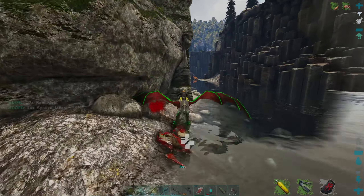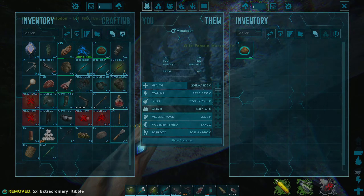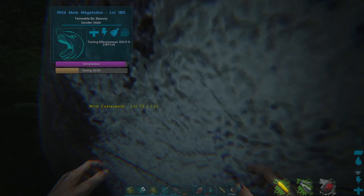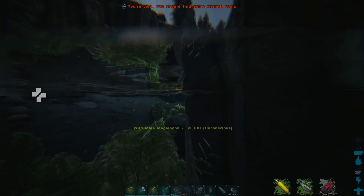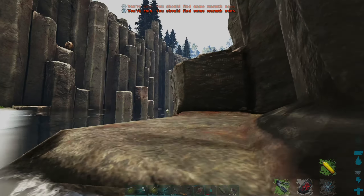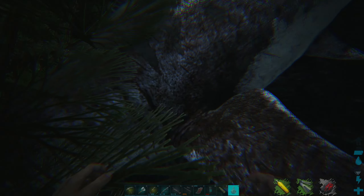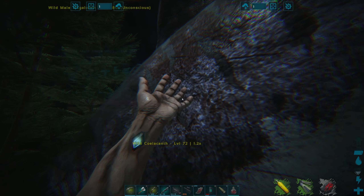I'm going to chuck five kibble in. I dropped 30. If we're going to consume this elixir underwater — by the looks of it we can't. It doesn't look like it works on fish. What if I stand on top of the fish? I was really hoping to use this on the fishes, but it doesn't work on fish, which means it's not going to work on the Basilos either — it's going to take longer.